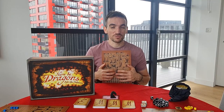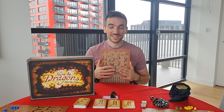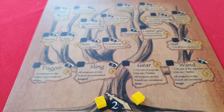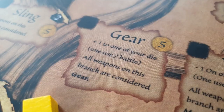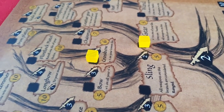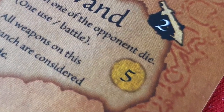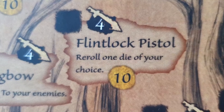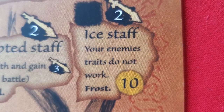Tech trees are all about choices with branching outcomes or upgrades, allowing players to have an element of control over their situation by selecting their own path that they hope will see them victorious. Here, this comes in the form of a literal tree on the upper half of your player board. There are four branches, but you can only move along two of them at a time. One of these must be gear, but the other can move down any of the remaining three, all offering their own weapon types that improve your strength in battle, with unique advantages or increased strength when fighting certain enemy types. These are all upgraded by spending the required gold, and the further along them you go, the better they become. The flintlock, for example, allows you to re-roll dice during battle, while the ice staff prevents enemies from using their traits, which could both swing the tide of battle in your favour.